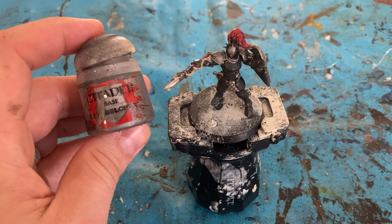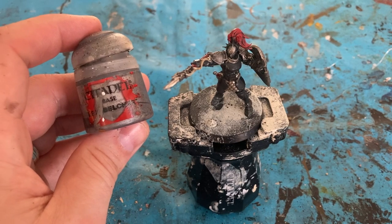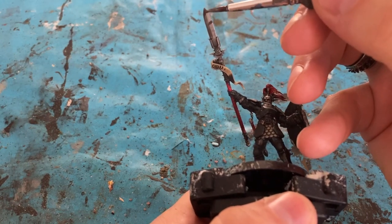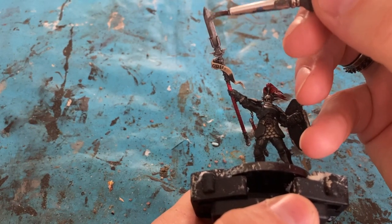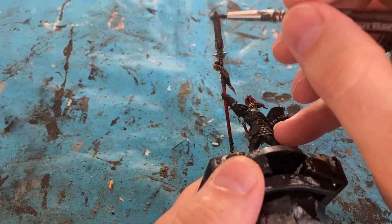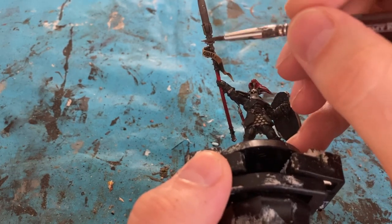Now that the washes are dry, I'm coming back in with the Lead Belcher on the metal area. With the new coat of Lead Belcher I'm just going to focus on some of the flat areas, but keeping the Nuln Oil in the gaps and recesses.